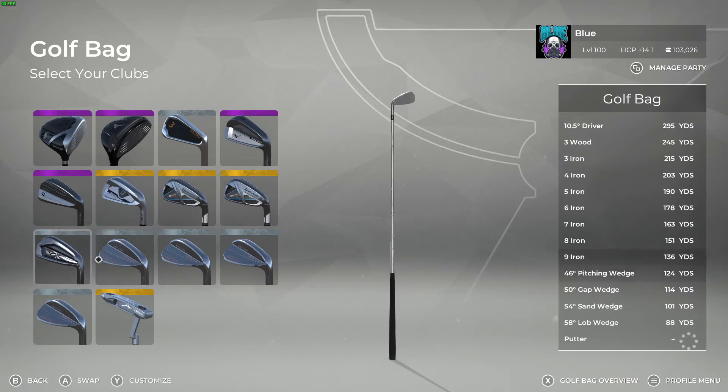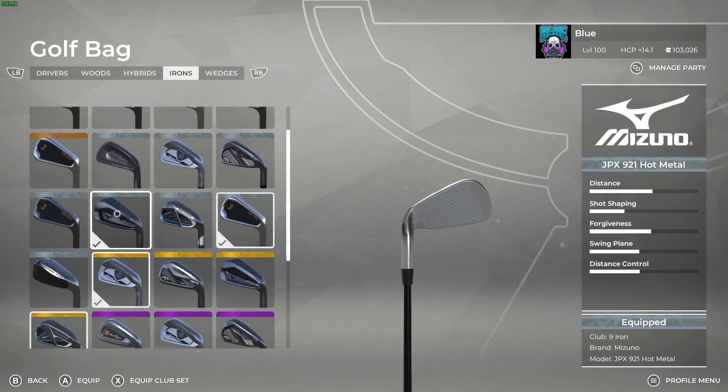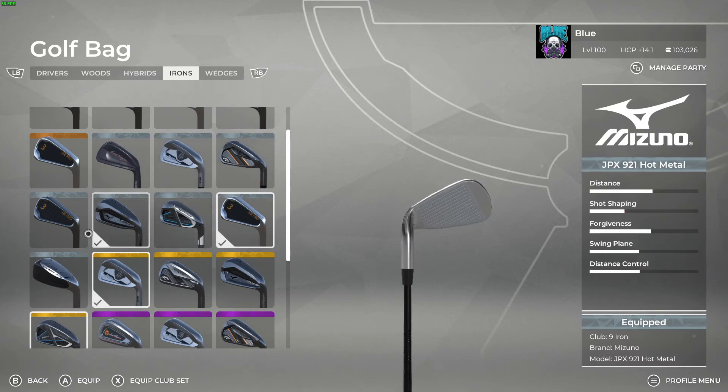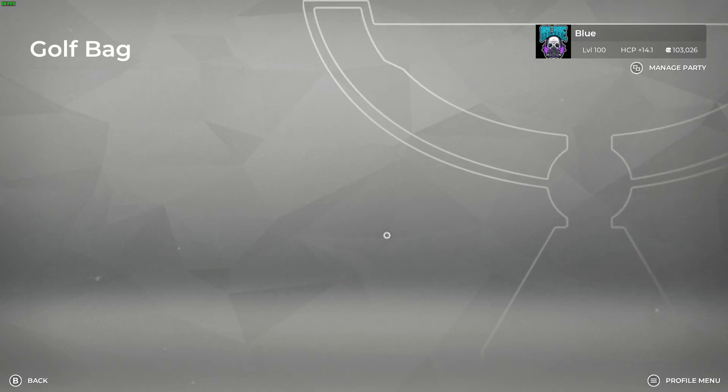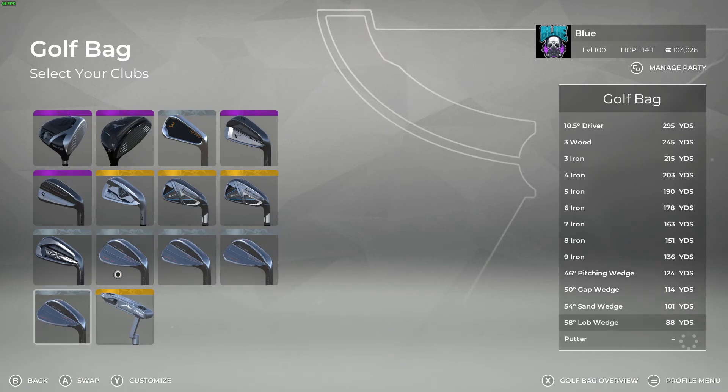You want to keep that 12 to 15 yard gap, so the TaylorMade SIM Max gold or the gray version as a substitute if you don't have those unlocked. For the nine iron, I go with the Mizuno JPX 921 Hot Metal. I'm not 100% sure if the gray Mizunos are unlockable content, but you can go with Callaway, Bridgestone, or SIM Max — those are pretty much interchangeable. I just have a preference for Mizuno, so I go with the Mizuno club hitting 136 yards.